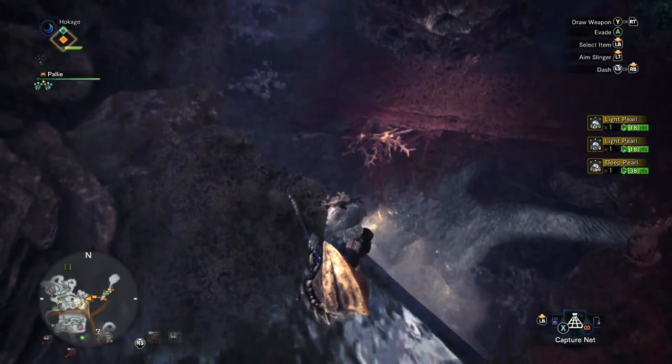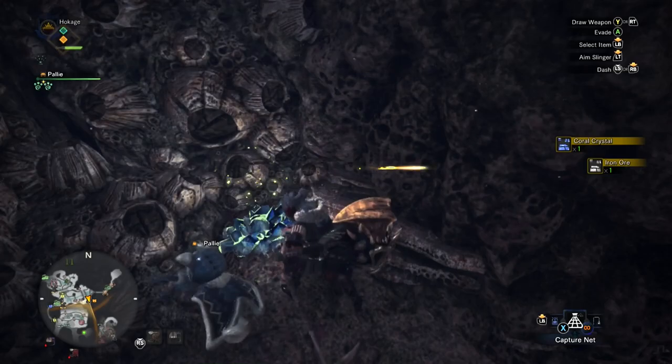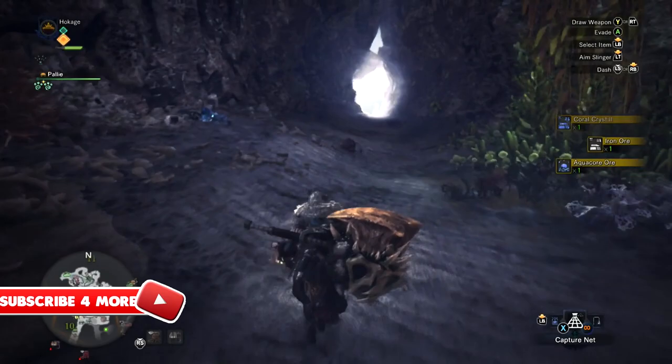From here you just want to jump down, turn around, and harvest this mining outcrop right here. Hit it three times — you can hold B so you don't have to keep smashing it. You can see coal crystal right there and another aqua core ore.